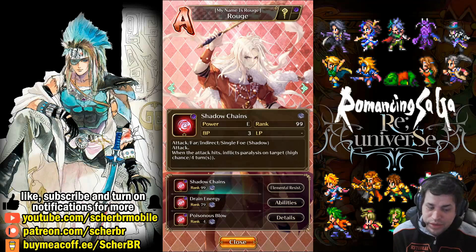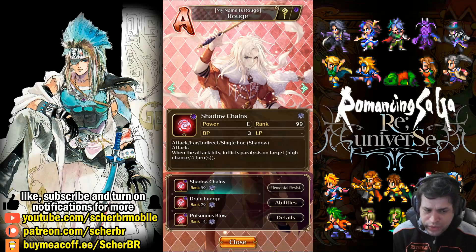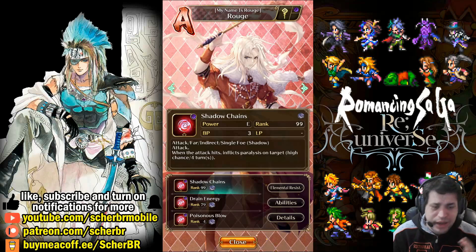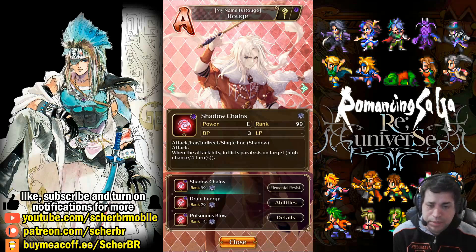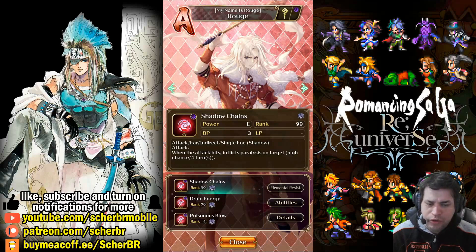We have Shadow Chains. Shadow Chains is the overpowered skill we were talking about. Important to notice that we see here 'high chance' — it has a very, very high chance of being inflicted for four turns. So this means you can paralyze-loop the enemy, getting it paralyzed again and again. And it only costs 3 BP, so you can use it every single turn without having to worry about your BP, because you earn 3 new BP every single turn. So he is the king of paralyze.